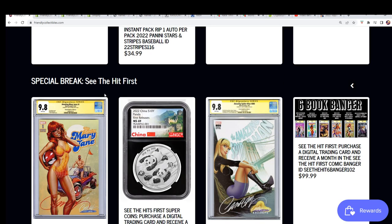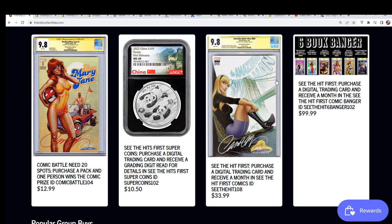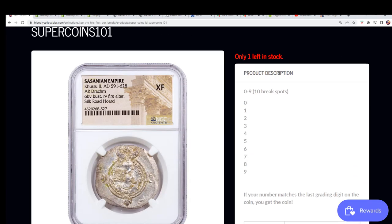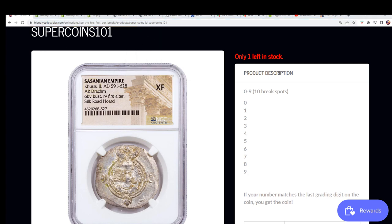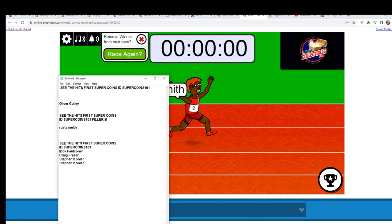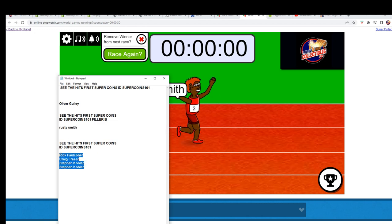When you scroll down you can see the hits first in these breaks, and we have one with just one spot left. We're gonna do the race right now. The filler — congrats Rusty, congrats bro, you got filler B — and one here is filler C.